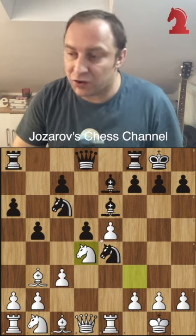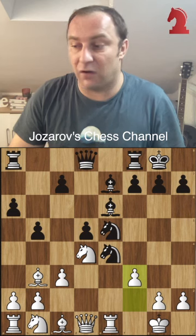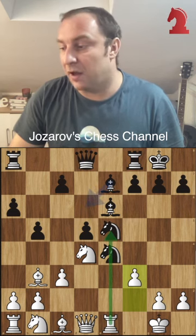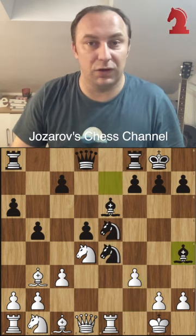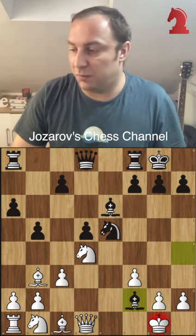White plays the move knight to d4, and what black should do here is actually to take out the pawn on e5. Now after move f3, both pieces are hanging, but still black has this defensive resource, rook to e1, and actually the game should be pretty equal.